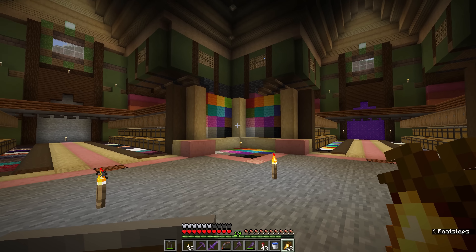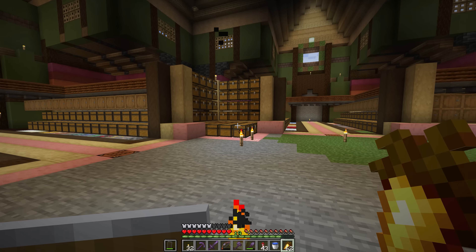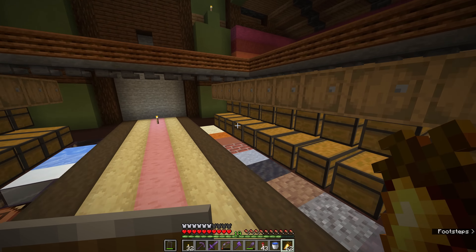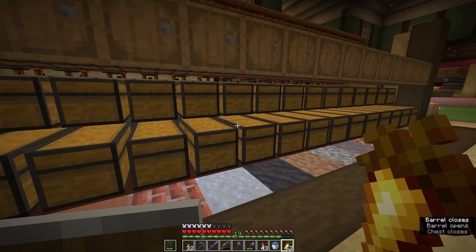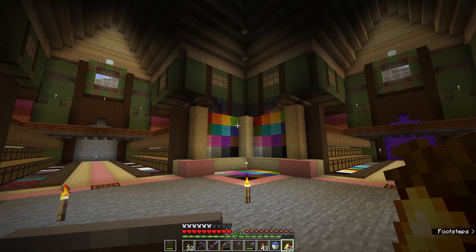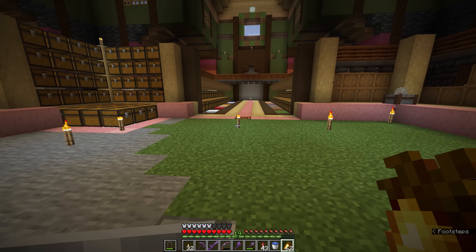These are going to be colourful blocks, so we're hearkening back to the 1.12 update — the World of Colour update — which introduced stuff like glazed terracotta, where you take dyed terracotta blocks and smelt them into patterned blocks. But we're also going to take a look at concrete blocks, which we haven't had a chance to obtain thus far.